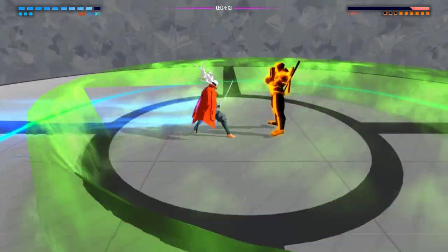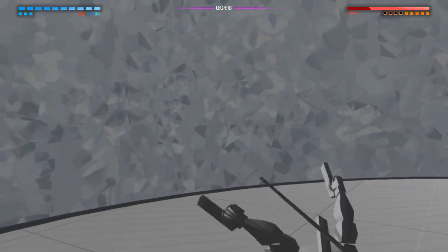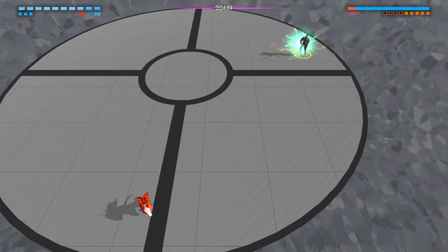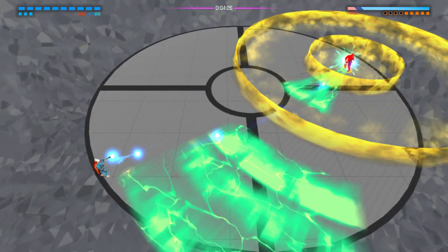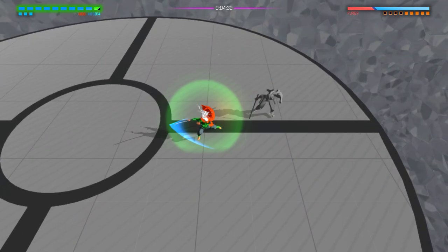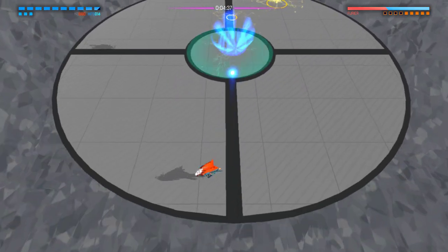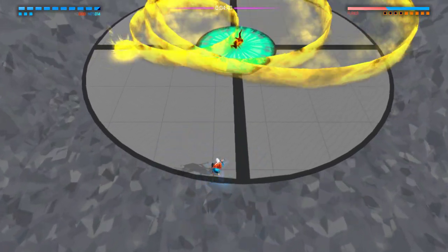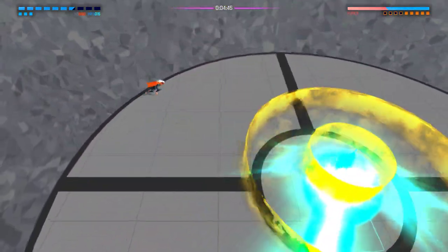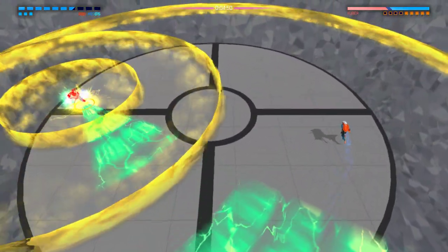For some reason I thought the fourth attack was going to be some kind of circle. I didn't mean to hold down the attack button. I remember I charged up and then I dodged into the middle of the left — if I spaced that a little bit better, if I dodged a little more to the right, I think I would've gotten the dodge and been able to get a big ol' punish.